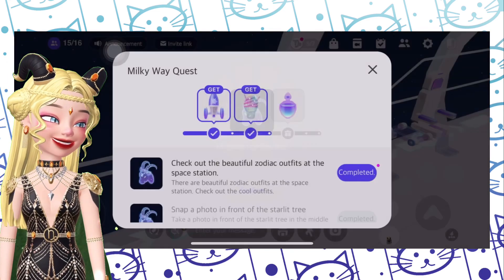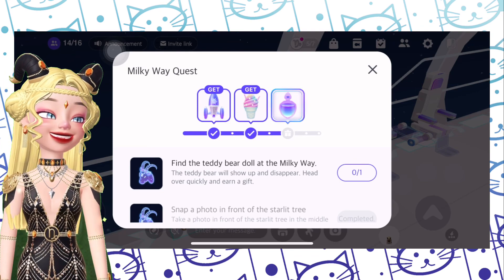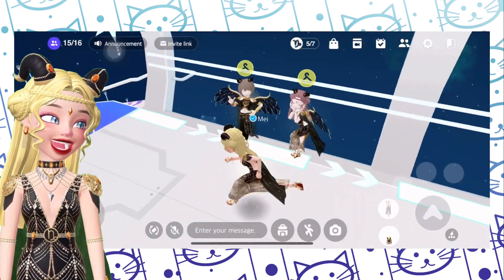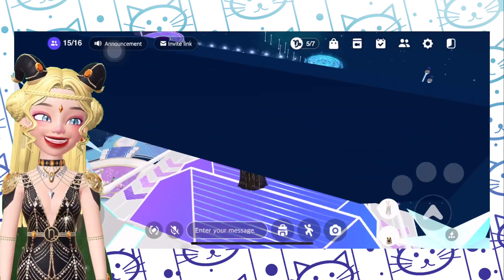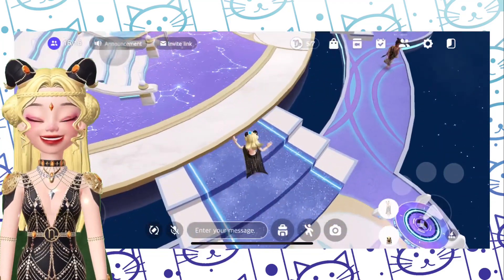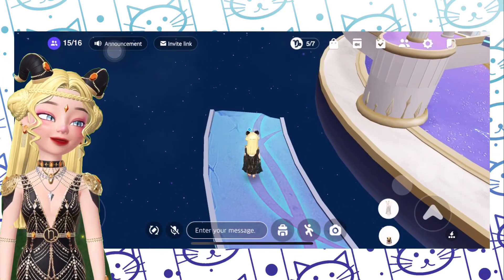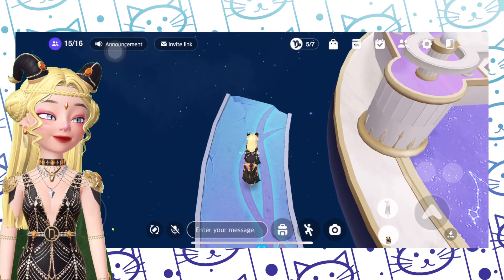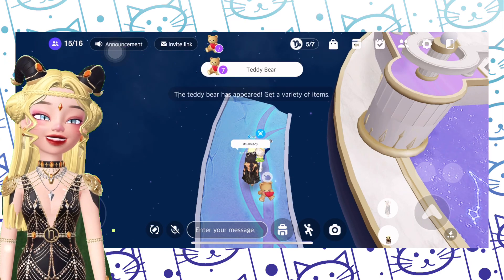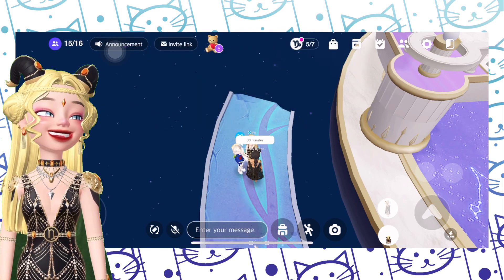Click complete. The next one is to find the teddy bear doll at the Milky Way. This one I don't like since I am not a fan of waiting, but you gotta wait 20 minutes. I timed everything — it didn't take 20 minutes. You'll have to wait 20 minutes until the bear pops up, and one pops right here on this side of the map. Click the bear and with that we finish the quest. Click complete.